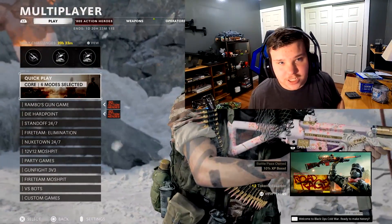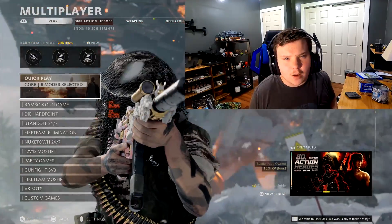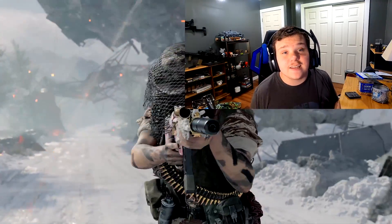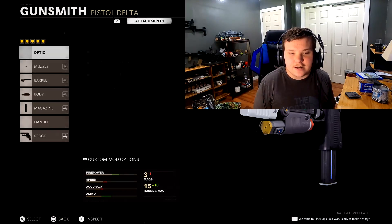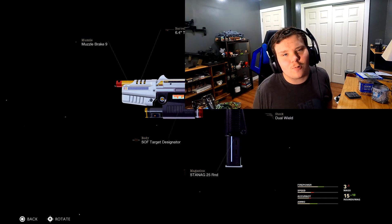What's going on guys, welcome back to the channel. In today's video we are back on Call of Duty Black Ops Cold War because they finally added the new AP-63 pistols. The pistols are right here, and I'm not gonna lie, it looks pretty cool — it looks like a water gun.